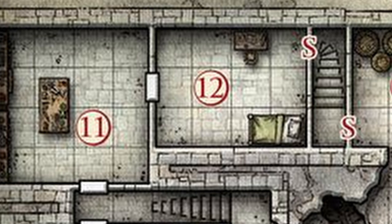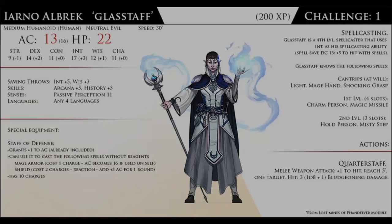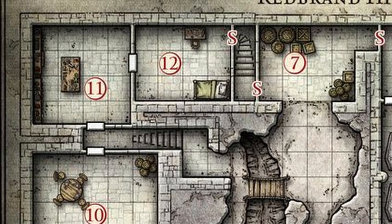Room number 12: Glasstaff is probably going to get away. If the party comes through from room 11, he's long gone and the chest is lying empty and the secret door is open showing his escape route. You can even leave a smoking pipe on the desk or a cartoonishly spinning empty scroll case to emphasize he just left. If the PCs give chase they're probably going to catch up just enough to see him casting Misty Step and dashing out of reach. If they befriended the Nothic or Droop, or got smart or lucky, they may have entered the secret back way from room 7, in which case Glasstaff will try to chat the PCs up but will certainly use that Staff of Defense to cast Mage Armor on himself and boost his AC up to 16.